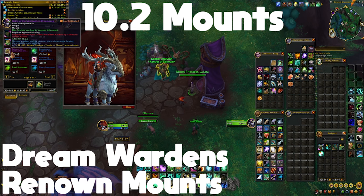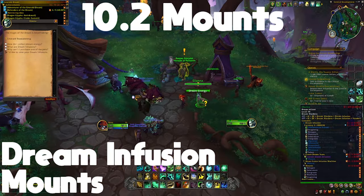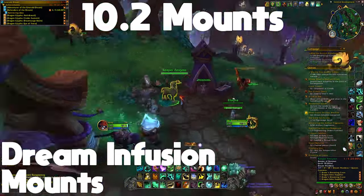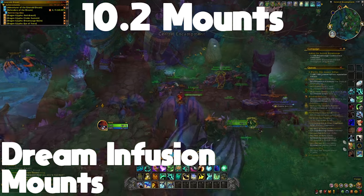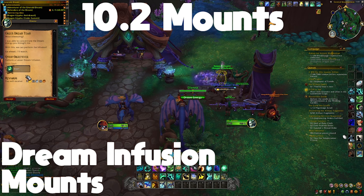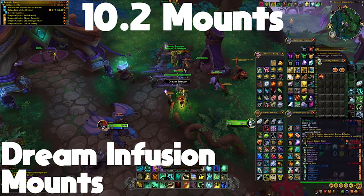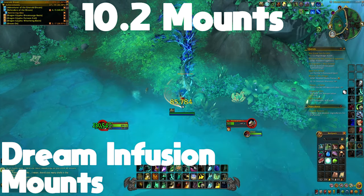The next six mounts are a bit trickier — they're associated with Renown but not a simple purchase. You get to Renown 5, which unlocks the ability to get a Dream Infusion. To get one, talk to Eliana at the Central Encampment and do a quest for her. The first quest gives you a free Dream Infusion. Any Dream Infusion after that is available once you fill the Dream Energy bar above Eliana's head, which fills up by doing activities in the Emerald Dream like the Super Bloom event, World Quests, and regular quests.